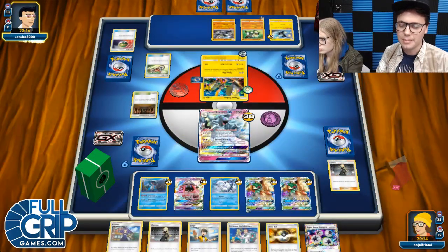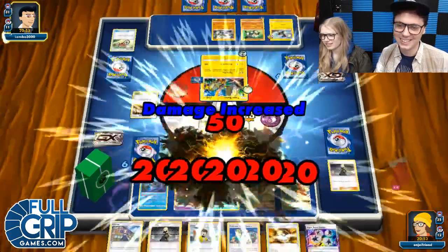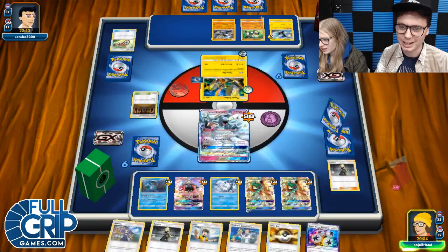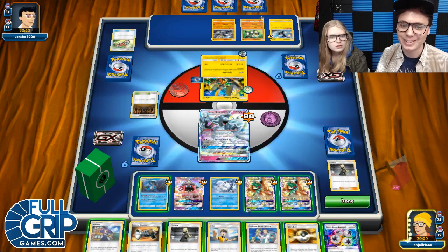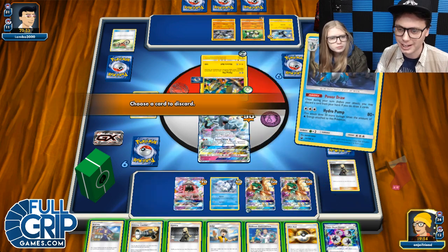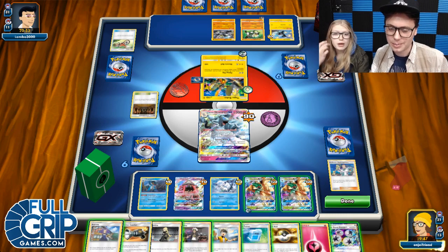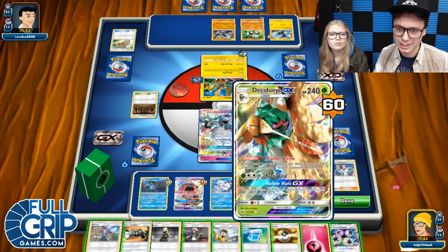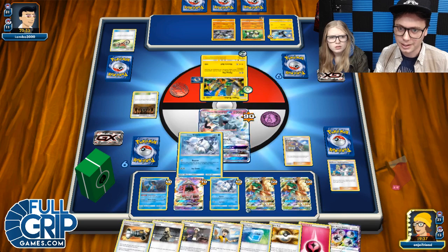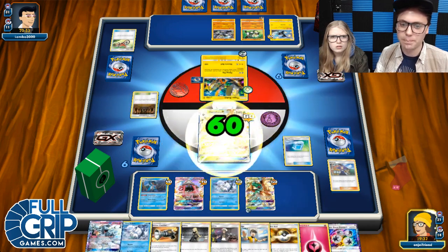I kinda messed things up while I was in that hand last turn — I accidentally put a capital letter on a tweet. That's a curse. I don't think they fixed up Zebstrika yet. The Counter-Catcher is going to take me way too long. Let's just Power Draw away. We do have Acerola, so that's really good. I think I'm going to Acerola here into the other Ninetales just while I'm out here. We got a Max Potion — I could Acerola into Decidueye and then just hit. Acerola, Max Potion — that's fine.